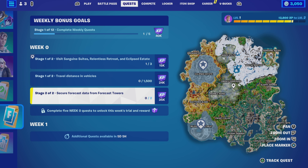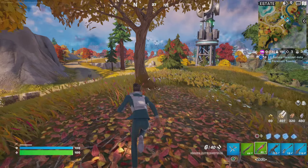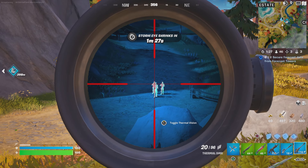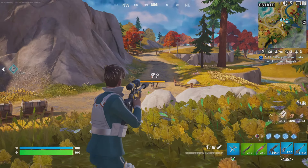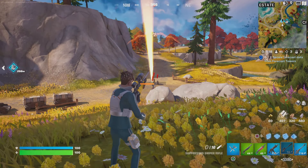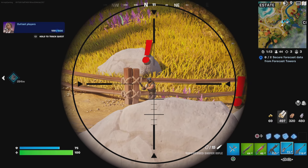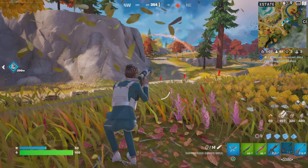The first of the second stage quests is secure forecast data from forecast towers. We need to do this twice to complete this quest, and it's not as difficult as it seems. What we're looking for is these large towers — they will pop up on the map and they have green lights on them. When you go to them to access the terminal, you need to kill the boss. The boss is walking around with two bodyguards, very similar to the high card bodyguards and boss from last season. These guys will not attack you unless you attack them first. So line up your headshots — if you've got a sniper like I've done here, it's done 262 damage to the guy, taking out pretty much all of his shields, and then just get stuck into them.